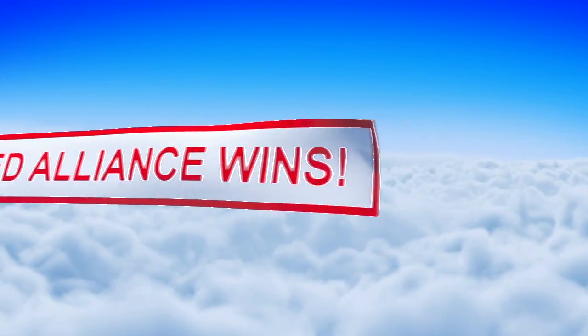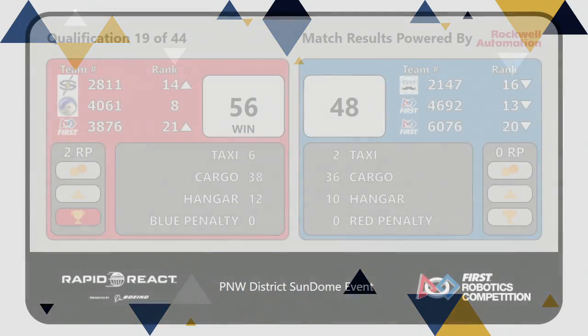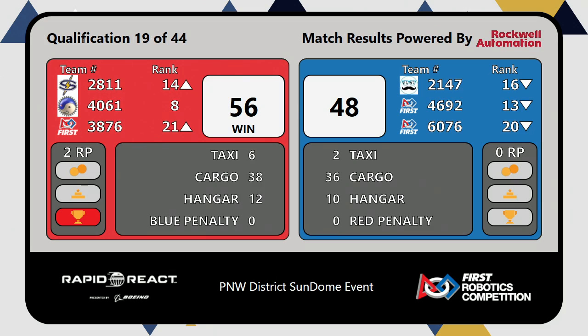A nail-biter match taken home in the end by the red alliance by less than 10 points — 56 to 48, your final score. Two rank points to each of those red alliance teams. That's going to keep the Cyborgs in the eighth rank position, and it's going to boost the Stormbots up into the 14th position. We will get match 20 set up for you shortly, and that'll be our last match before another nice long break.